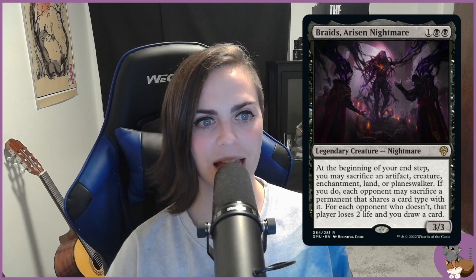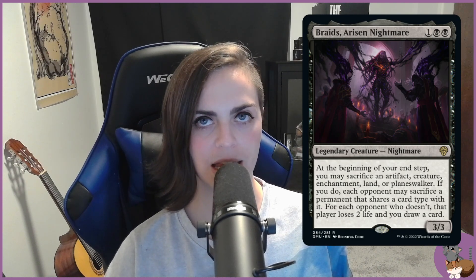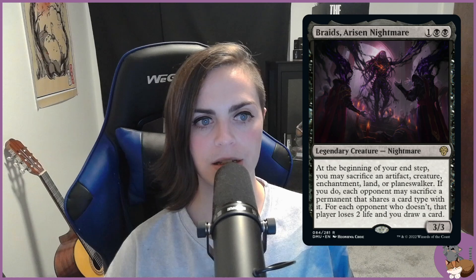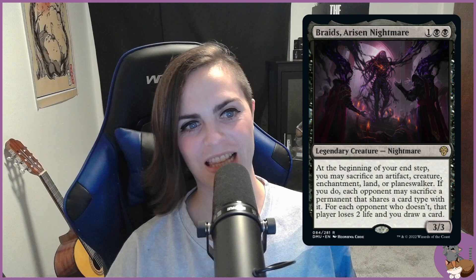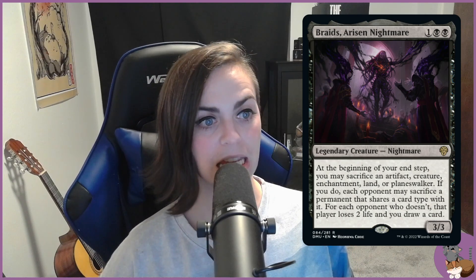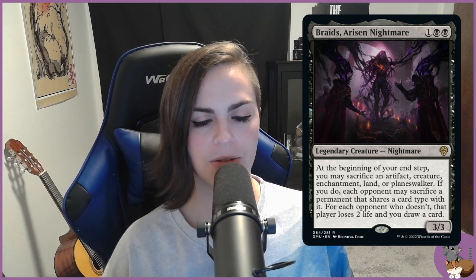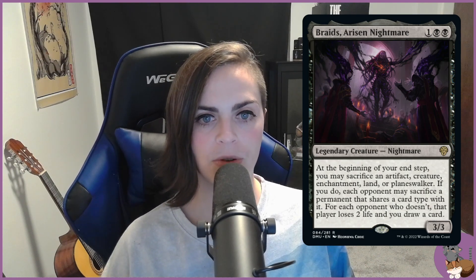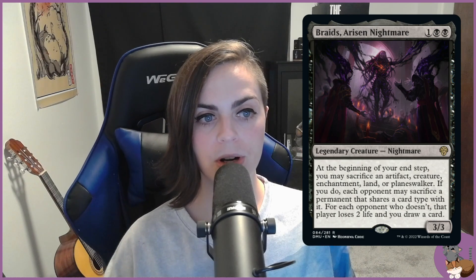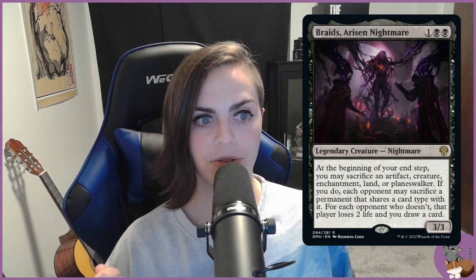Jumping into the spicy stuff — I'm going to skip past some of the more staple drain effects and mono-black things since you probably have a good idea on those. I want to focus on core components that will help this commander stand out. Early game, you want to make it difficult for opponents to keep creatures on the board or make them feel like they'll have to give you the card draw. Ways to help with that involve fleshbag effects.